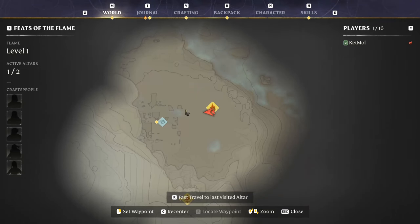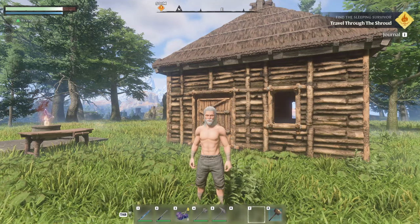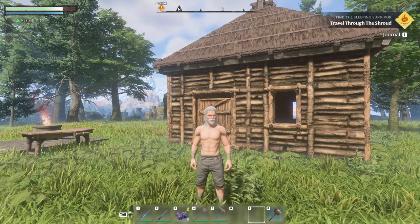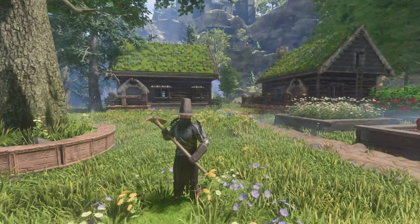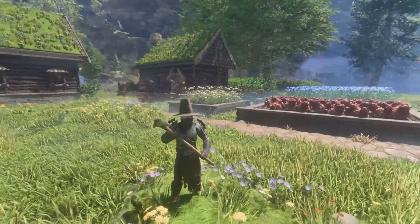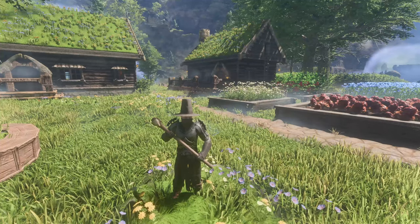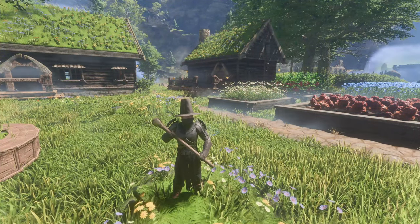When you start to play Enshrouded, the game guides you to build your base around here. Don't start by trying to build something that is big and good looking, because the game is very generous in giving you different crafting materials and recipes early on, so if you just wait a little bit you can build something much better looking. Here is a starting base that you can make as early as level 4 or 5. I have made a video guide about how to build this — you can find a link to that guide in the video description below.